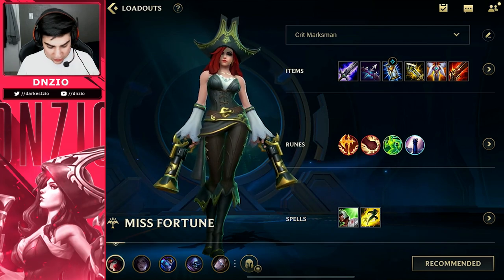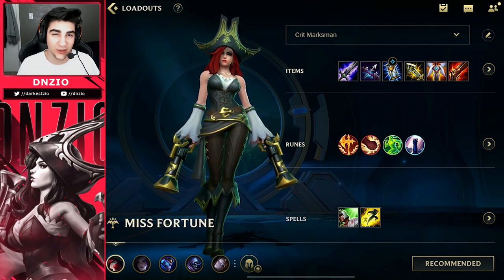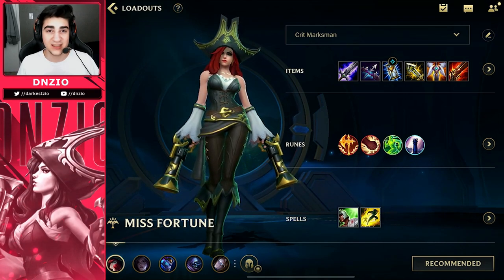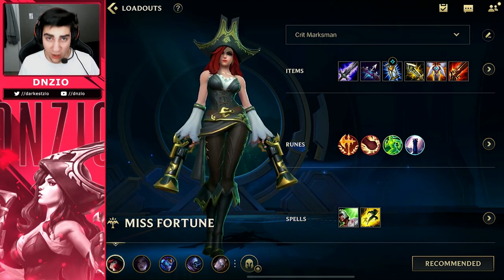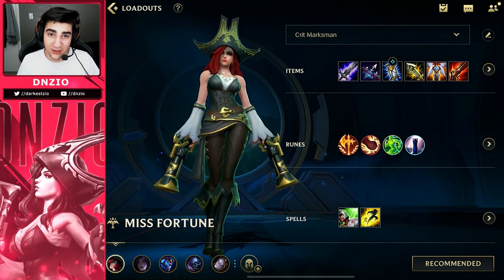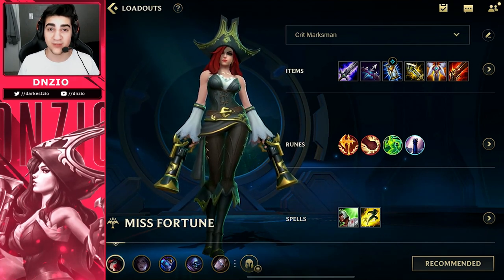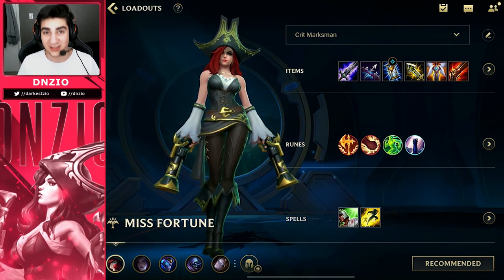For the spells, you want to use Heal and Flash, but obviously if your support is using Heal, you want to run Barrier. This is the best loadout you want to be using on Misfortune in all of your ranked games, and I ended up using it and did really well. Make sure to like and subscribe if you want to see more guide videos just like this. But without further ado, let's get right into it.